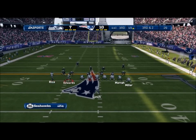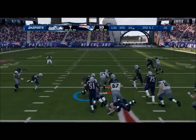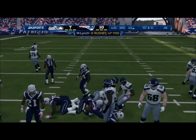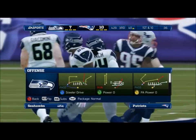The quarterback motions the wide receiver. Third down and two. Lynch takes it, and that's a gain of nine. Nothing fancy about that, but it's a good run. Gets the first down — now the offense has three more chances.